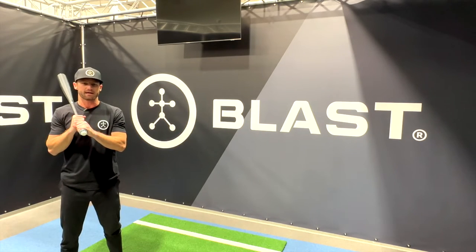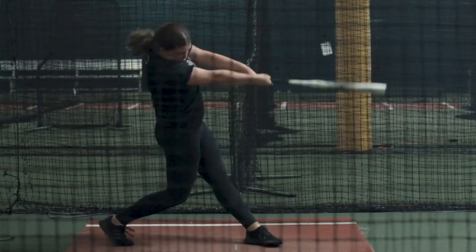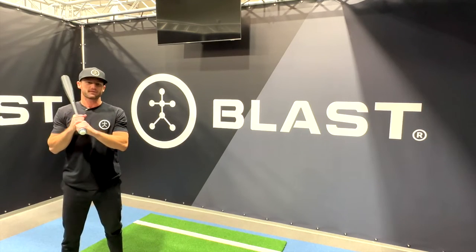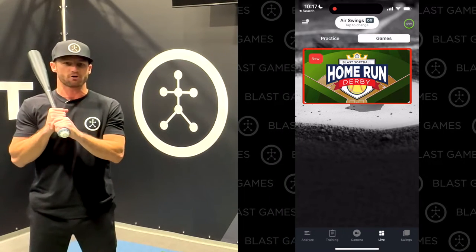To play the game you'll need to swing and make ball contact. You can hit off of a tee at home, do front toss with your coach, or use it at the cage with a pitching machine. To get started, attach your swing analyzer or swing trainer sensor to your bat. Open the Blast Baseball or Blast Softball app, select Games, and tap the Home Run Derby game card.